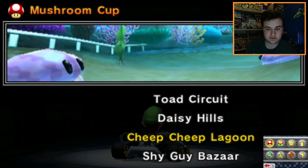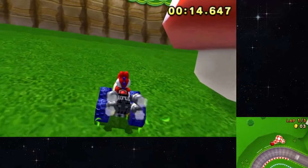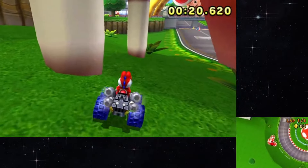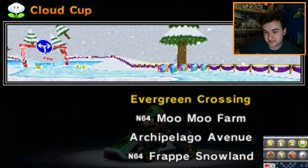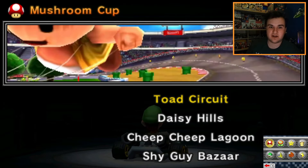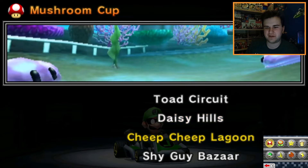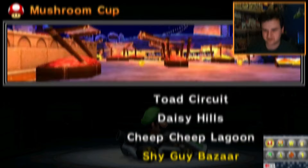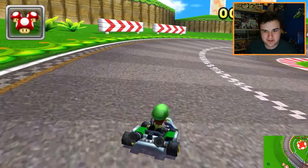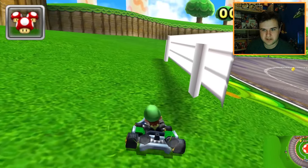We're gonna be in time trial mode today because we're going to be searching for blue coins. This was actually another part added within the update — you have to go and search around for blue coins on every single track, including the base game and custom tracks. There's quite a lot of tracks we're gonna have to go through, but today we're focusing on the base game.